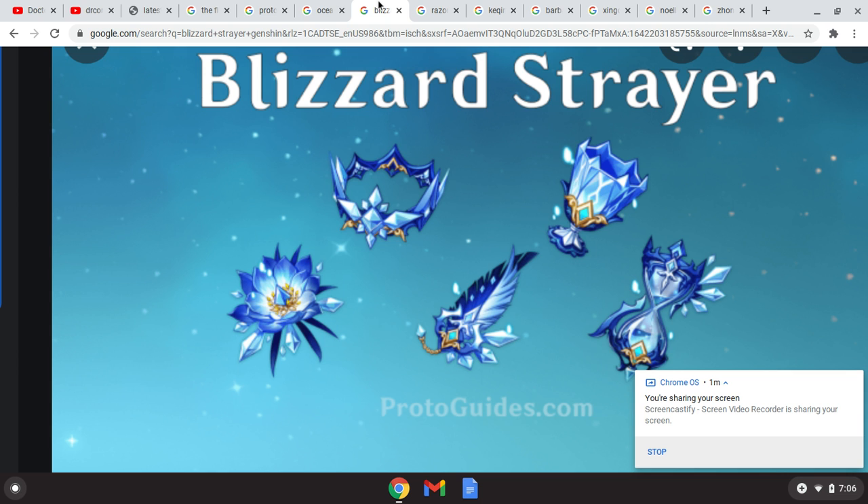You can also use two-piece Blizzard Strayer, full Blizzard, or full Ocean-Hued Clam — all of them apply to Chi Chi. Blizzard Strayer is just your everyday artifact set for certain elemental characters. You're going to want attack percent on the goblet, attack percent on the timepiece, and attack percent on the circlet. Or if you're going DPS, crit rate or crit damage on the circlet, cryo damage bonus on the goblet, and attack percent.